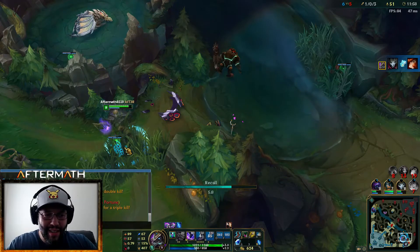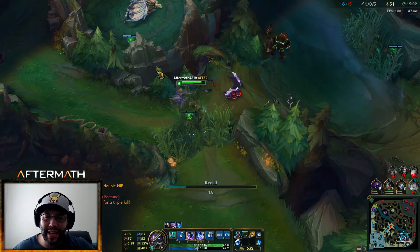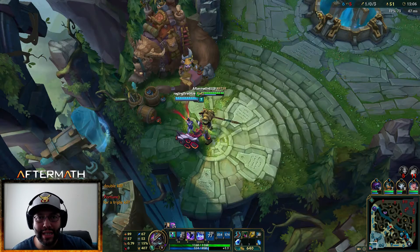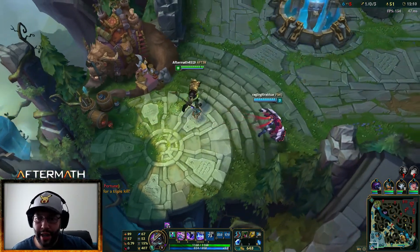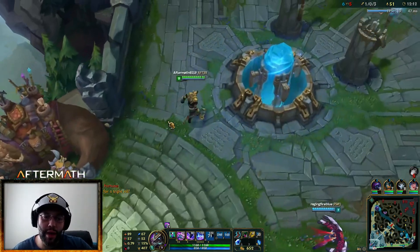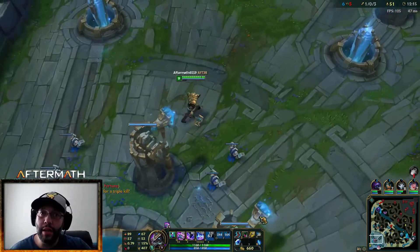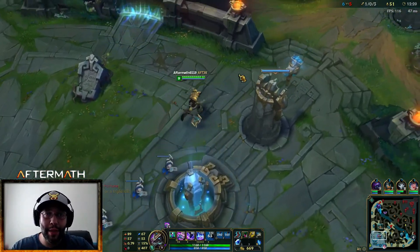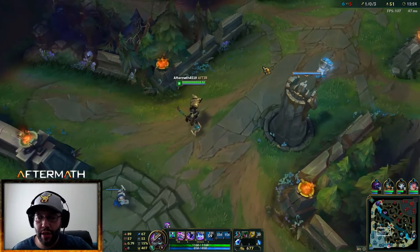We used Flash and Ignite — we really wanted to get it. We threw down the E, hurt her pretty damn bad. We're going to wait here, get all our stats back, and go back to mid lane to clear those waves pretty much instantly. 750 gold will give us our Catalyst of the Aeons.